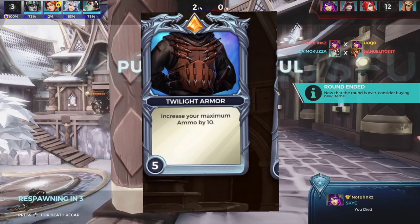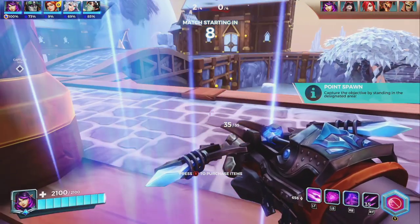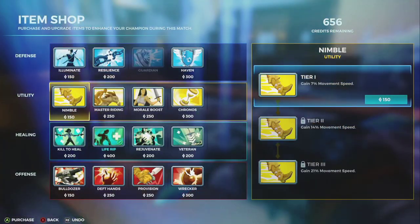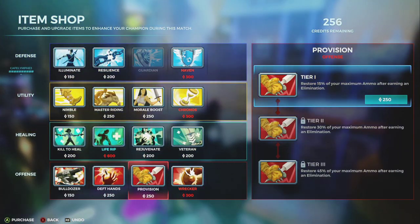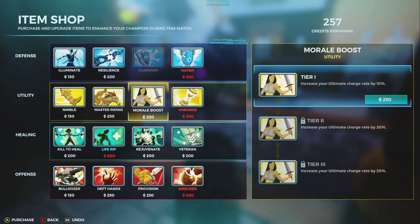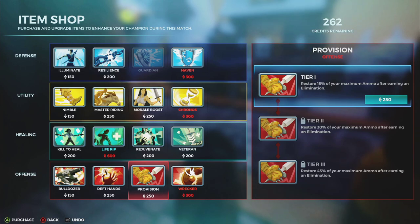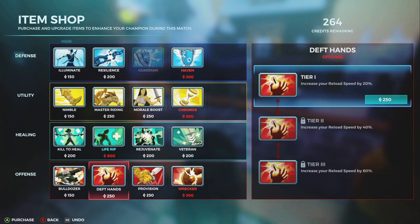The next perk in the loadout is Twilight Armor, and this increases your maximum ammo by 10. If you play Sky, then you would know she doesn't particularly do a lot of damage with her weapon. Having the extra 10 bullets can be necessary, as it can be the cause of you getting a kill or not. It basically means more DPS — more damage per second — because you get to shoot those extra 10 bullets while having to reload.